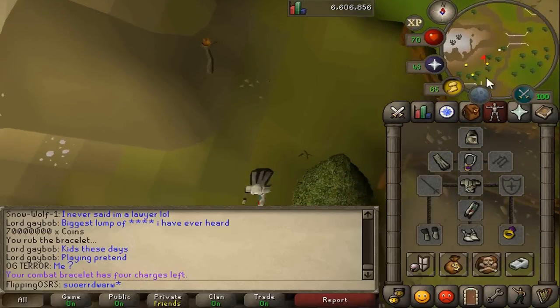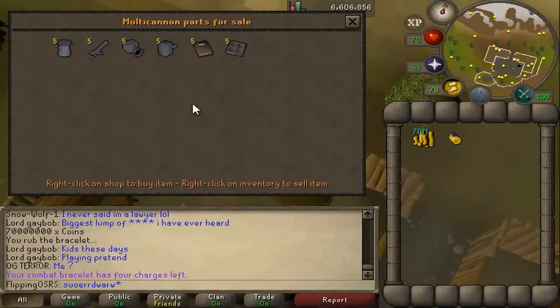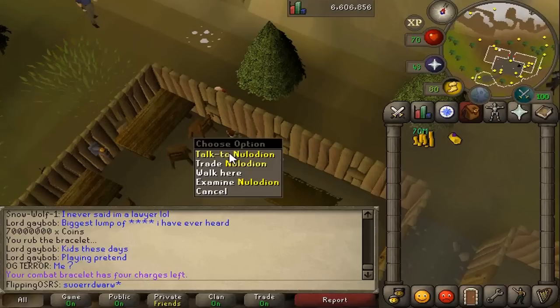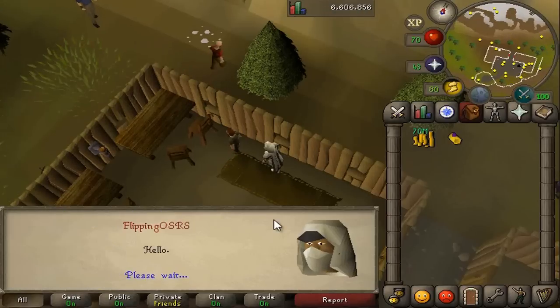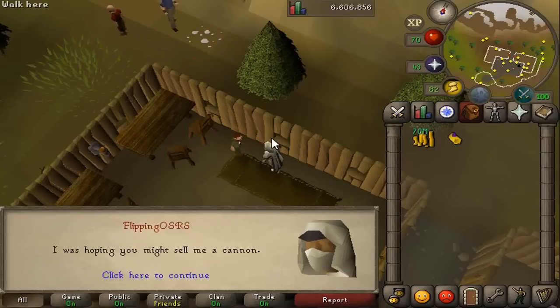You'll also want a Ring of Wealth so you can teleport back to the Grand Exchange. Once we're here, we're just going to trade this dude. You don't want to get into the trade screen because you're not going to want to buy the individual pieces — you just want to talk to him. Spam the space bar, go through the chat options, and then you're going to want to say: "I was hoping you might sell me a cannon."